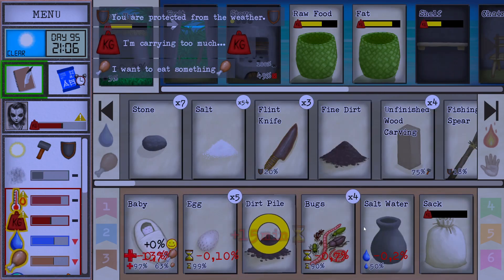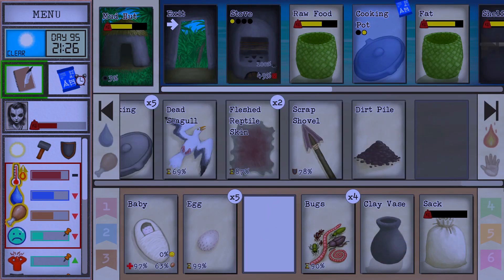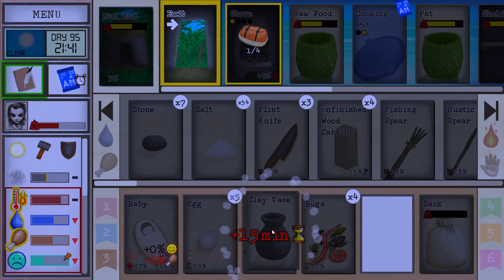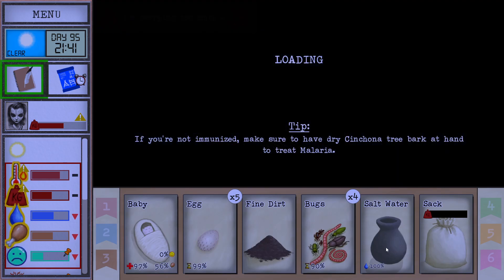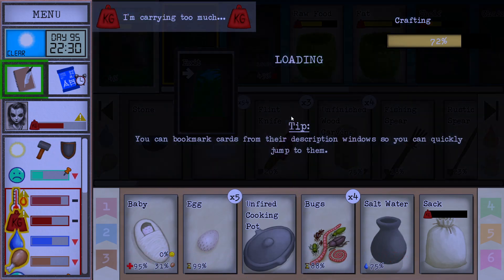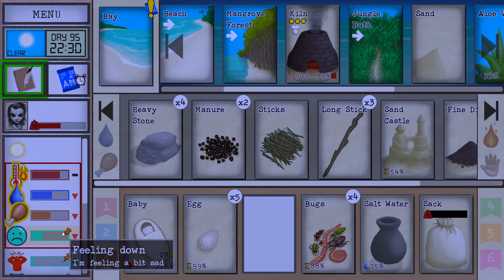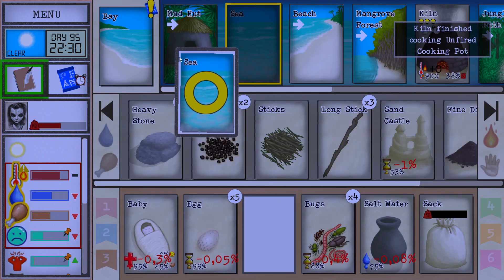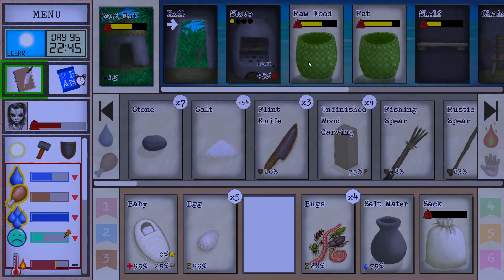We got three more dirt, don't we? Maybe not — we're missing one. Nice. Tired of eating lizard. Tired of eating everything apparently. We're doing really good with eggs, so that's also good. Let's talk to the baby. There's our axe — that's pretty good actually. Some bird feed.